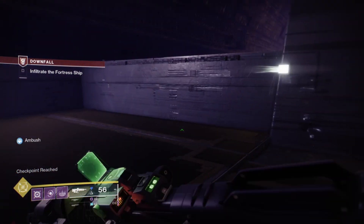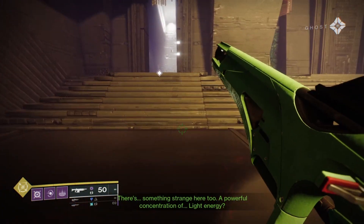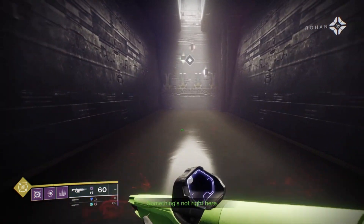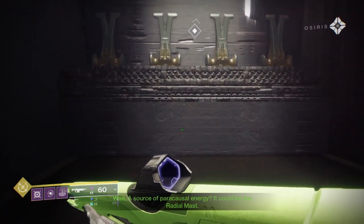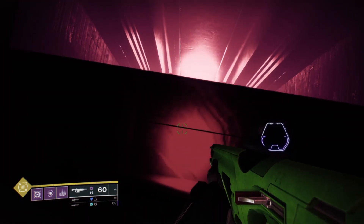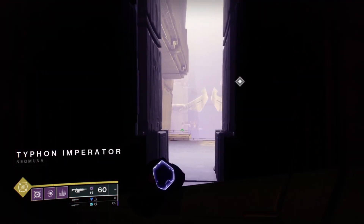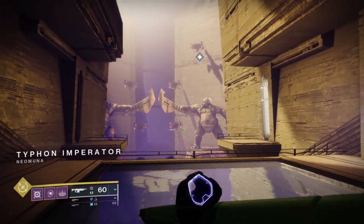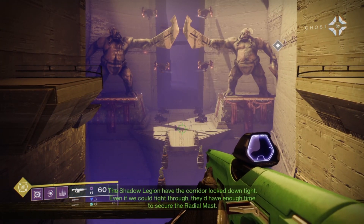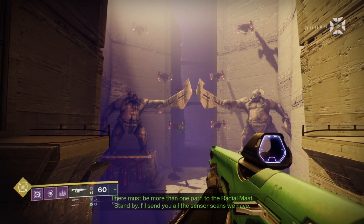I hope Rohan is proud of me. There's something strange here — a powerful concentration of light energy. Something's not right here. A source of paracausal energy? It could be the radial mast. I gotta be careful — remember last time it went off. Look at that view. The Shadow Legion have the corridor locked down tight. Even if we could fight through, they'd have enough time to secure the radial mast.